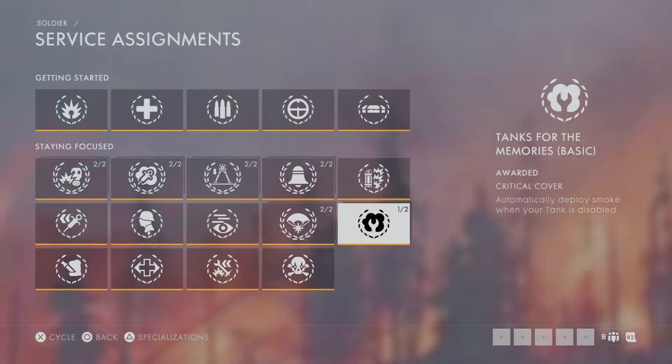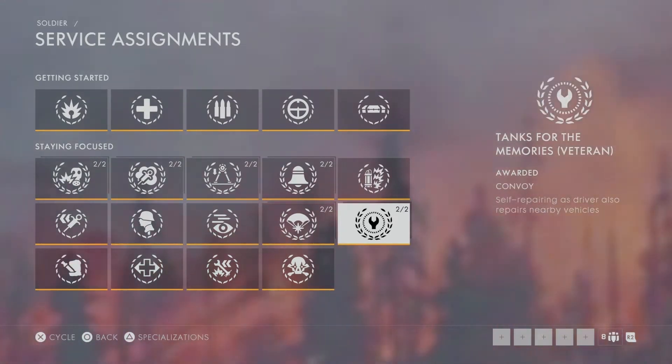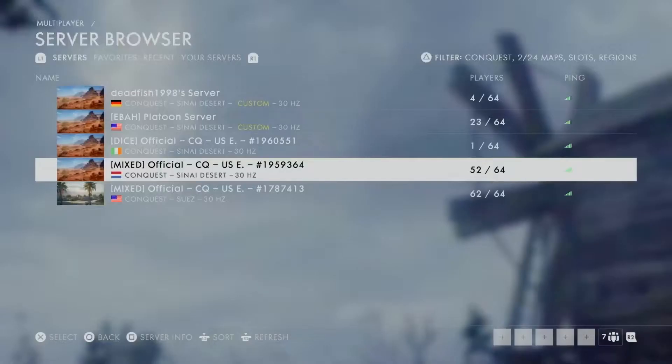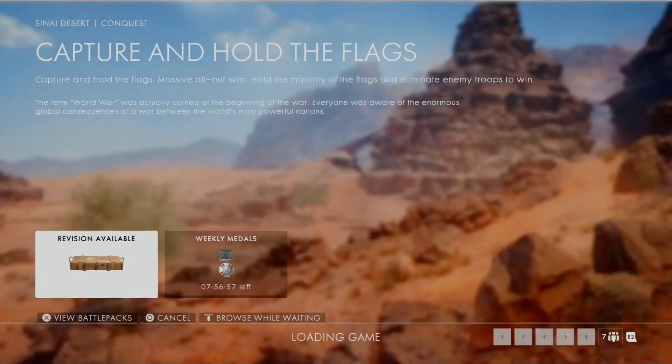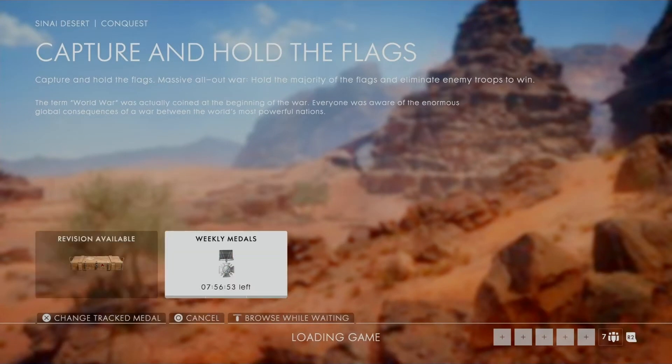Another quick tutorial on how to unlock 'Tanks for the Memories' basic and veteran. You'll see here the award 'Critical Cover' — automatically deploy smoke when your tank is disabled — and for the veteran one you get 'Convoy,' self-repairing as driver, also repairs nearby vehicles. I'm not a tanker so this is pretty trash, but I completed them — just ride around the vehicles and see how I got it done super fast and super easy.